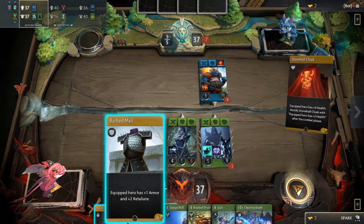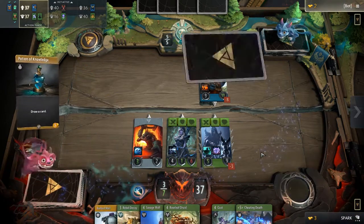Do you run an aggro deck to quickly overwhelm your opponent, or should you run a control strategy to force a fast concede?